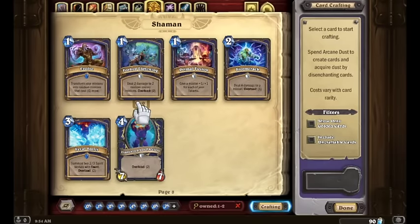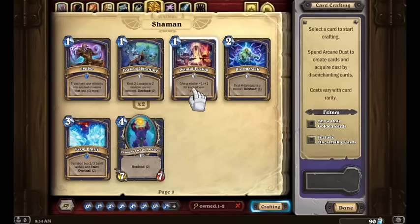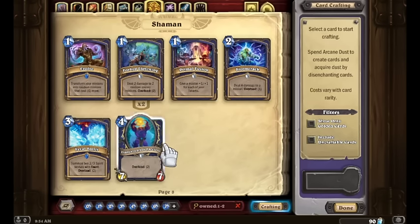For Shaman, we've actually got a good amount of cards: an Evolve, two copies of Forked Lightning, a Primal Fusion, a Stormcrack, a Feral Spirit, and a Flame-Wreathed Faceless. It's a pretty good set of cards — not bad.